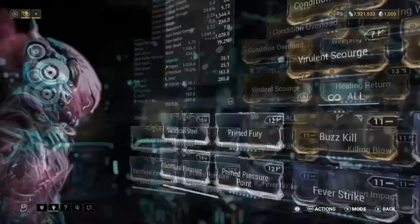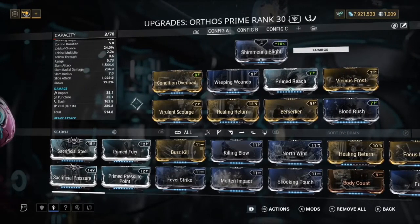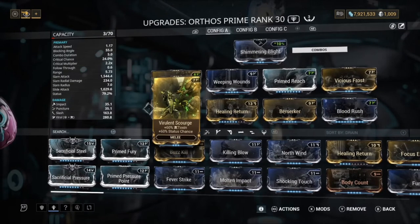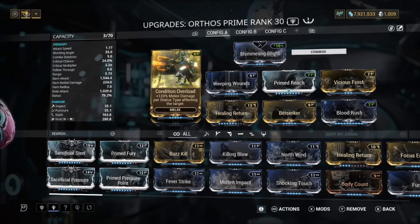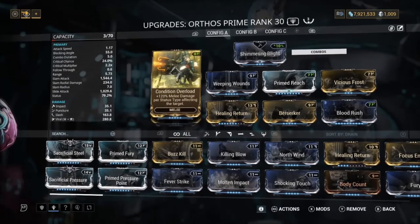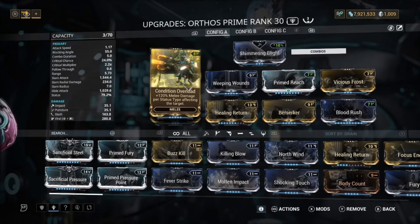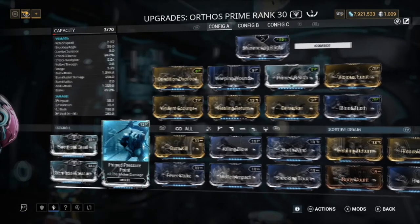Next, Orthos Prime — a really good melee. Anything with decent slash and viral is really good right now, though it might get nerfed in the future as they plan to change how status works. We've got Condition Overload on here, which gives more melee damage every time a status effect is on an enemy. For example, slash and viral together gives 240% melee damage, which is way better than Sacrificial Pressure or Prime Pressure Point.